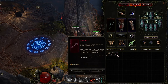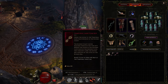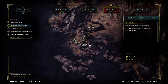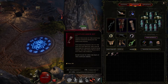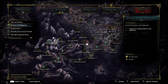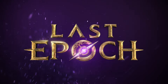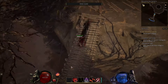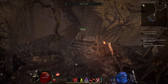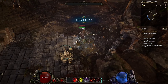Last but not least, a quality-of-life tip: if you find dungeon keys as drops and don't know where a dungeon like the Temporal Sanctum is, you can right-click on the key and it will show you on the map exactly where to find that specific dungeon. Whether it's the Lightless Arbor, the Arena, or others — it's integrated right into the game so you're not running around or searching on Google.